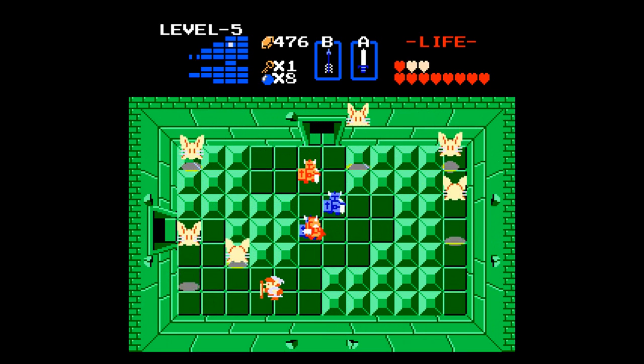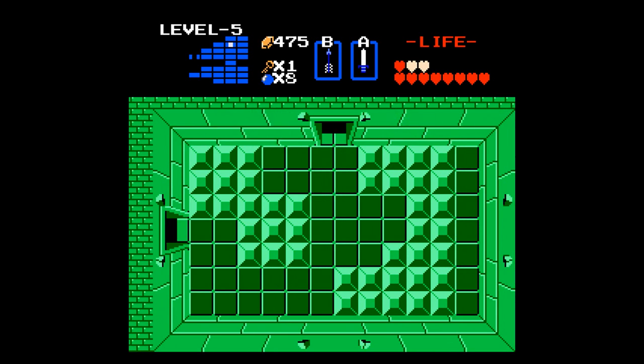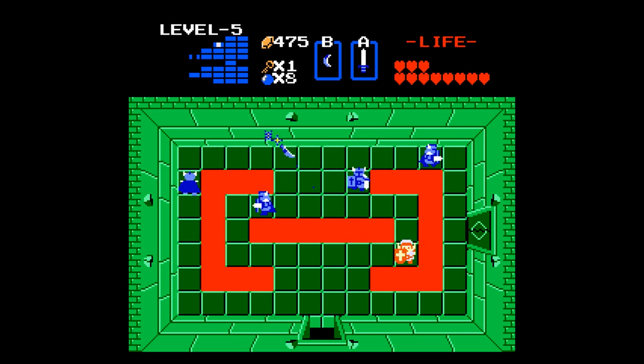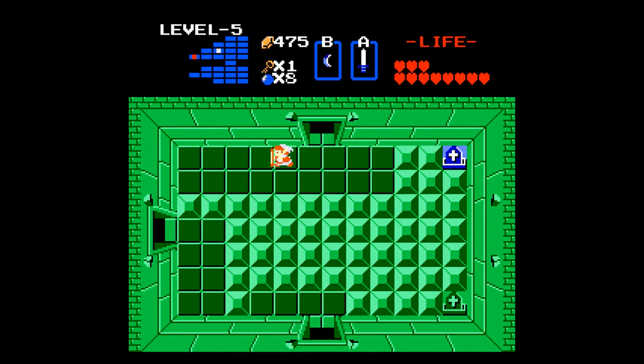I'm just gonna take hits, whatever, because the next room has a bunch of blue dark nuts and you can just recharge in this room. Seriously, they dropped tons of hearts for you. Silver arrows — there it goes.